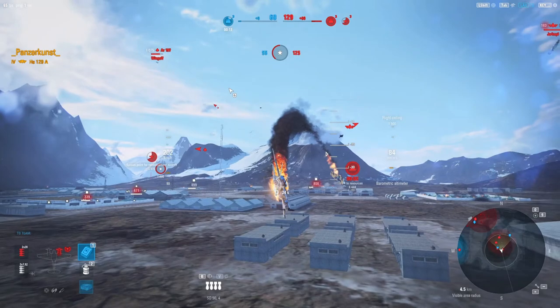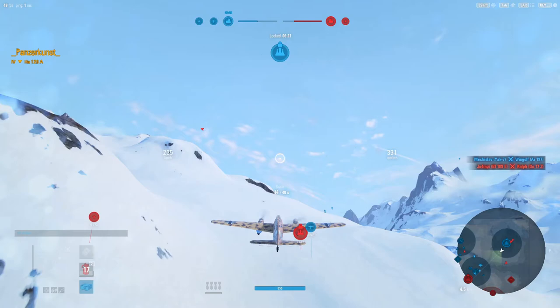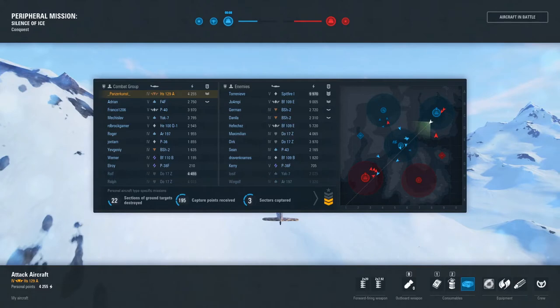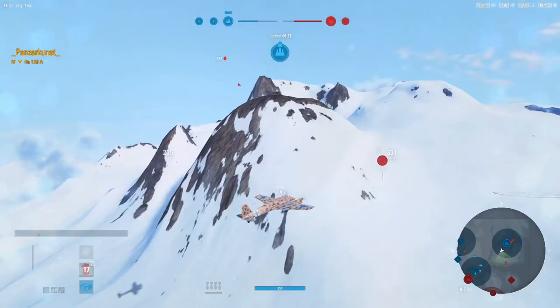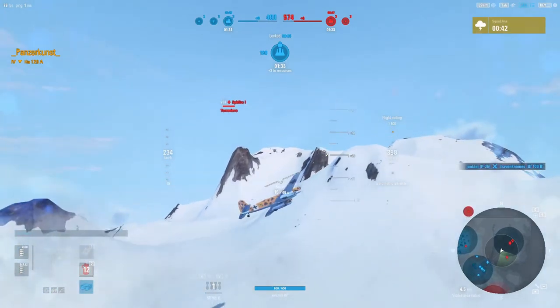Now I just captured the enemy mining plant, but they captured ours as well, so I'm making my way over. Another thing to consider: when moving around the map, try to avoid going into the enemy spawn. That's exactly what I did here — sometimes you're not keeping track of where it is and you just want to get to the next sector, but I flew in and needed help from my team to get out alive. I see a Spitfire and right away I'm able to turn into him.